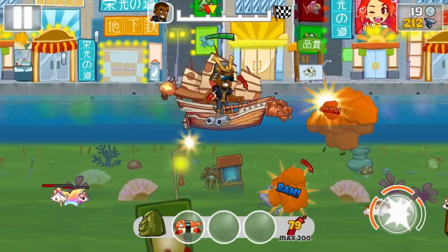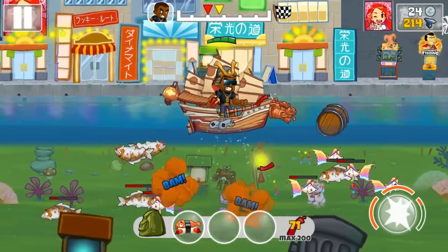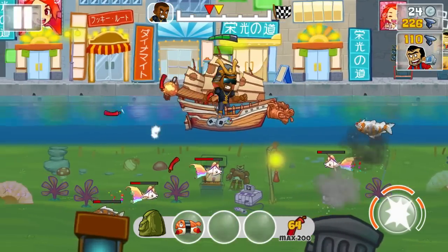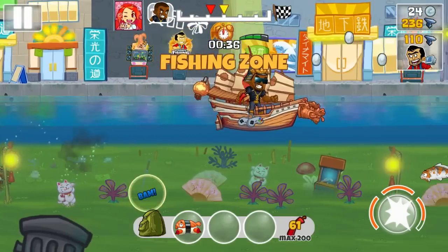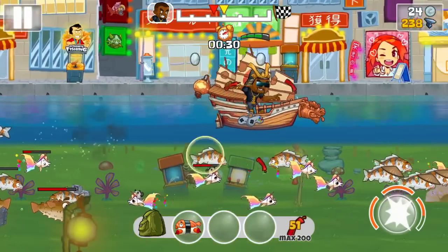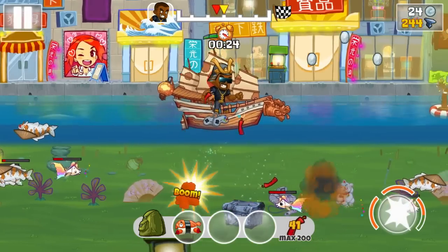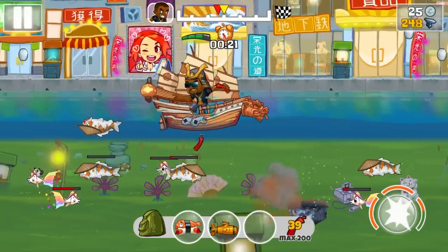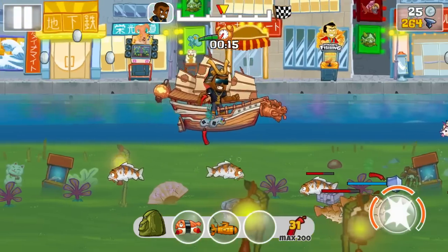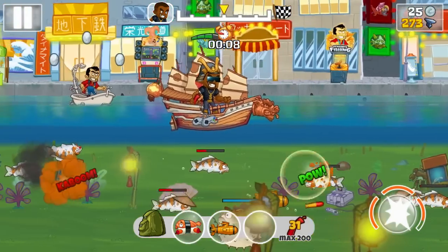We want to dodge that barrel. Get some coins. Another barrel — whoops! Seems my ship is too fat to dodge that barrel. Okay, new fishing zone, more enemies there. Oh, NRC Nautilus — that could come in handy. Let's use it. And we still got another one.